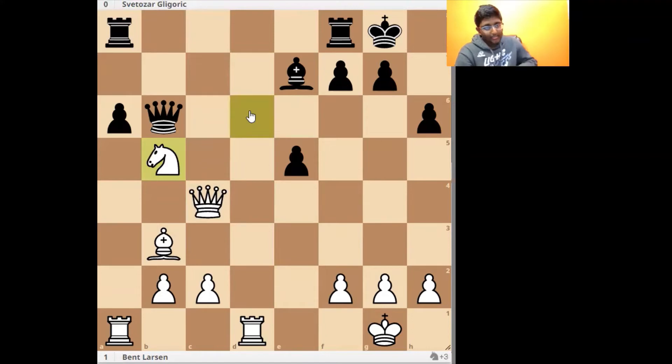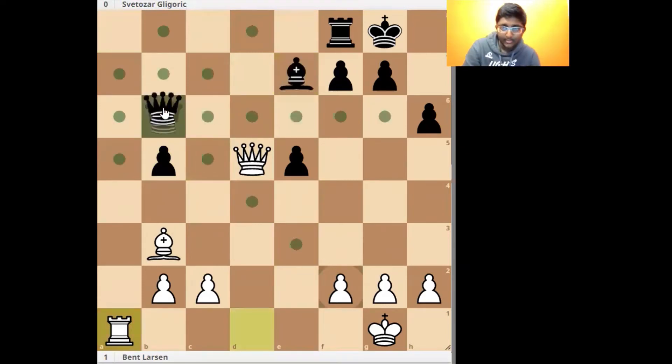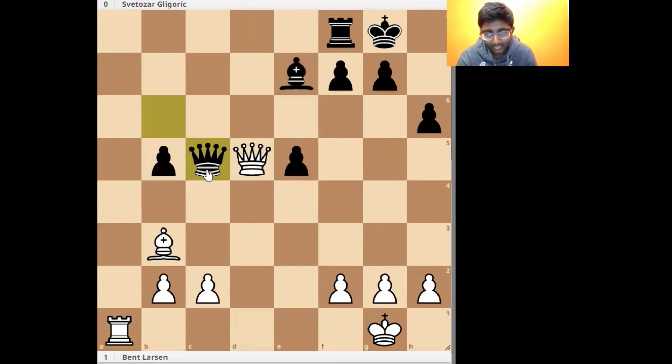White had to play Knight takes b5 to go for an advantage. A takes b5, Queen to d5, attacking the rook on a8, Rook takes a1, Rook takes a1, and Bishop c5. Instead of Bishop c5, another move was Queen c5.